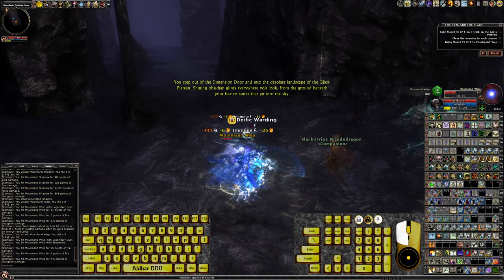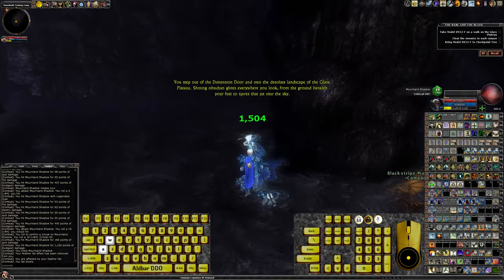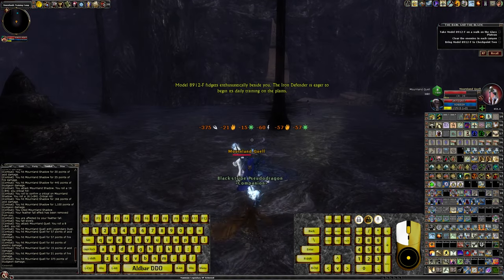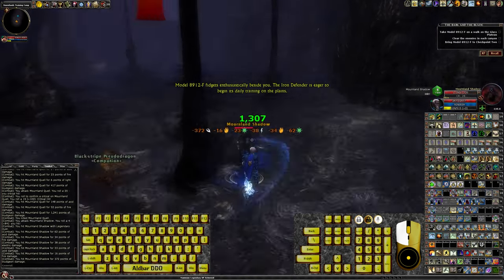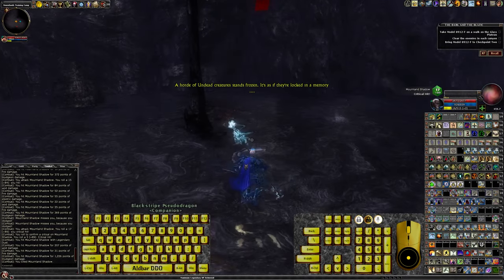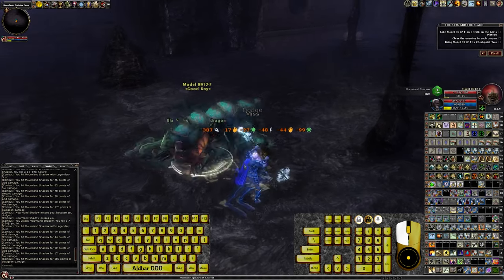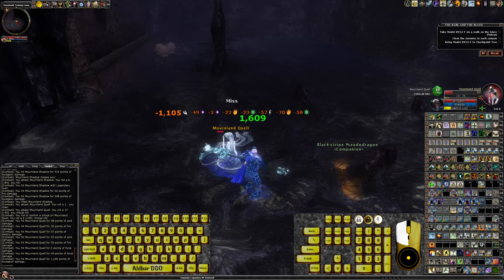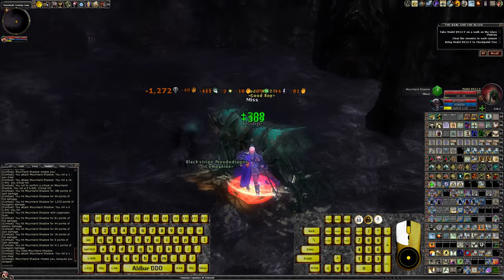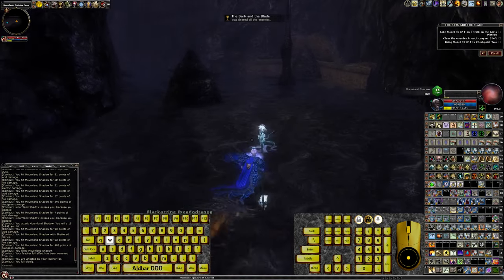You step out of the dimension door and into the desolate landscape of the glass plateau. This is a protection quest — one of those escort missions. There's fires that jut into the sky. Model 8912F fidgets enthusiastically beside you; the iron defender is eager to begin its daily training. I like that there are red dots on the map showing you where the monsters spawned in, because you can't move on before you kill them. Having that red dot on the map is essential.